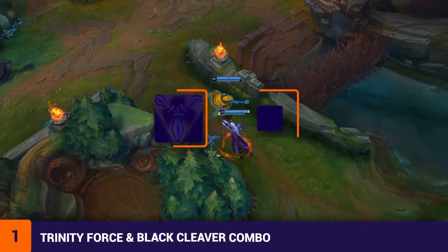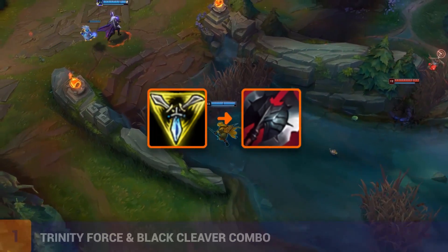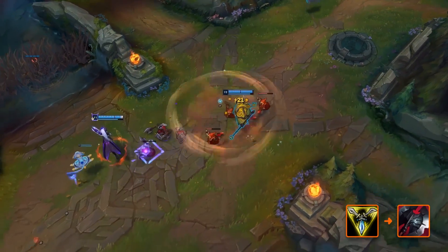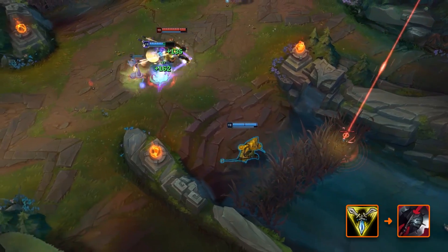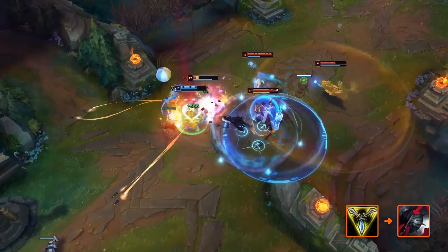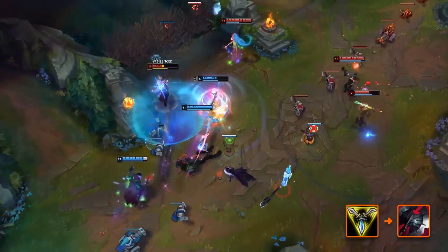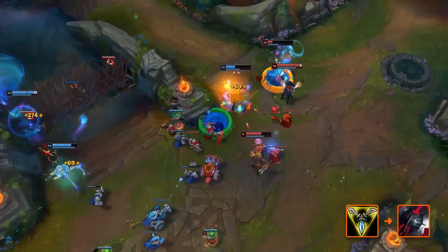We'll be looking into TF Blade, who has been climbing pretty quickly on the Korean Challenger ladder while spearheading a new build path on Jax for Bruisers in general. The item combo of Trinity Force and Black Cleaver has been done before, but it was never a common go-to build every game, and only a select few champions did it. TF Blade would have been one of the first popular players to use this build almost every single game on Jax. The reason it seemed weird is that this build has two phages, which gives a loss of value since unique passives do not stack.